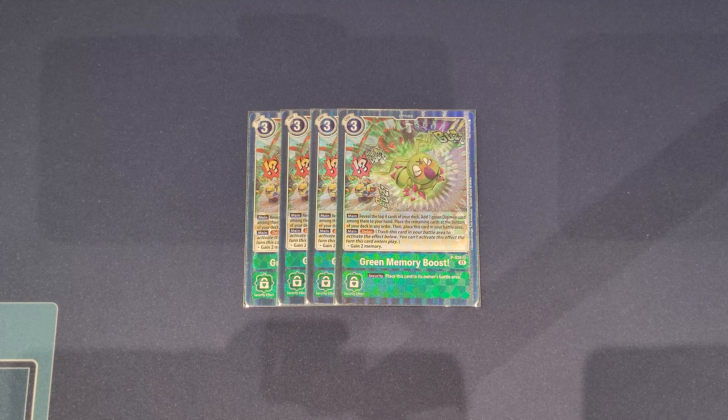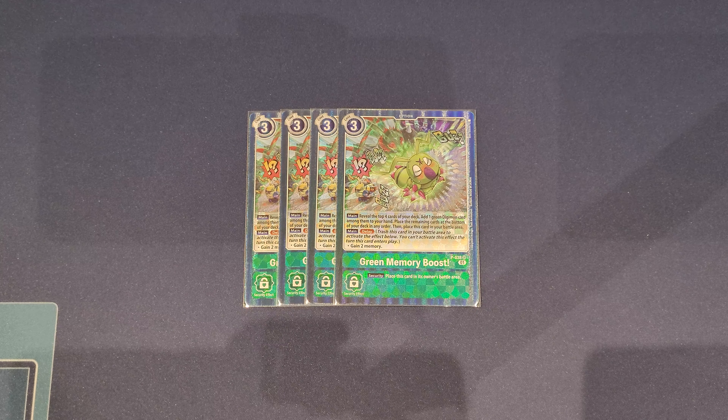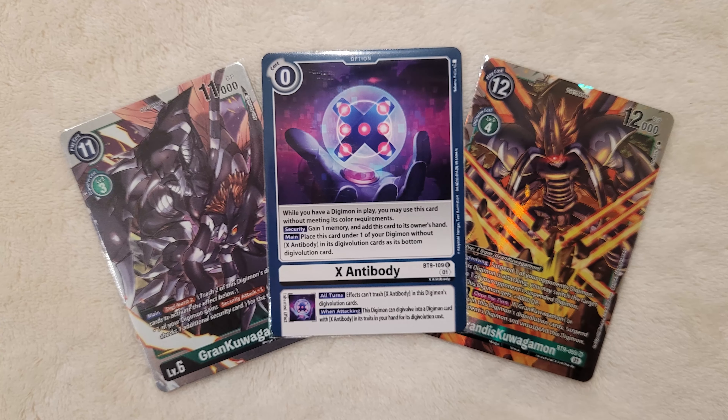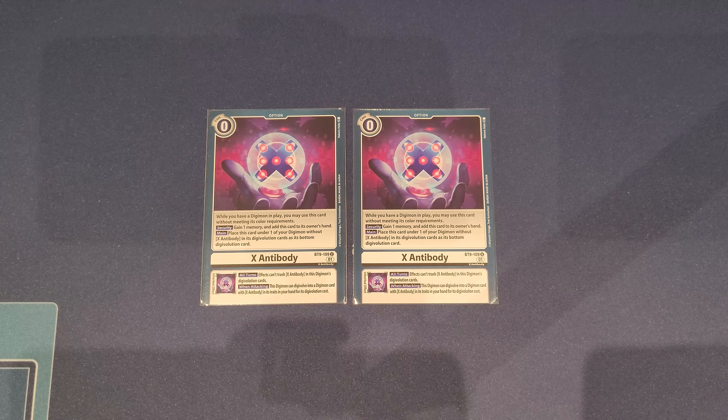For options, it's very simple. For Green Memory Boost, we have to maximize this at four. Green has very little search power and draw power, which is why this card becomes extremely crucial — you want to be searching faster and getting your delayed memory boost to make even more combos and turbo your Digivolutions. We also have two copies of the X Antibody option. We have a lot of when-attacking combos we want to do with this card. I might bump it to three sometimes, but we only have enough space for two. It provides security, one memory, and a pseudo Hammer Spark effect — very nice in our combo segments.